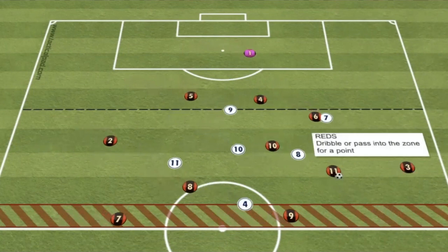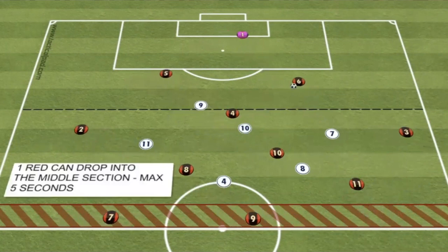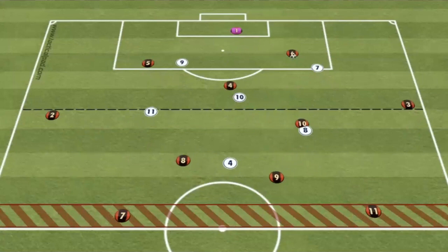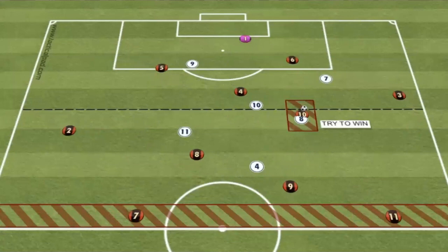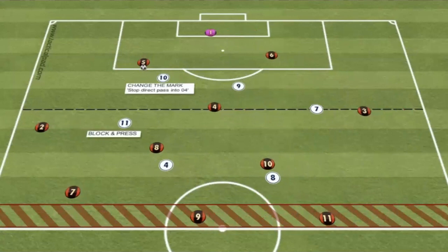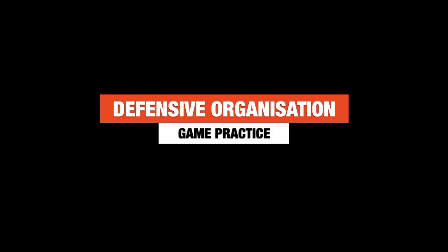The white team are just going to defend from an organised state, and they're going to work through the pressing patterns we spoke about in the technical practice, but this time it's up to them which one they use. We're always looking for the whites to be really calculated in these situations. If the 7 does decide to jump and press, always forcing the ball inside so he's got time to recover on the link pass. Always looking for the number 9 to set the scene. This time the number 10 has decided to change and jump, everyone else is really tight, and the 7 is just going to come inside and divide the 6 and 3, so that we're locking the red team into one area of the pitch.